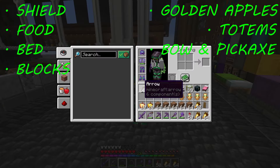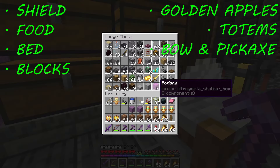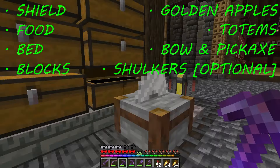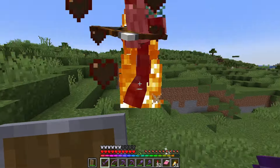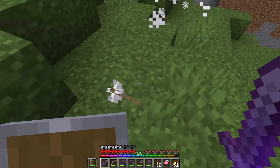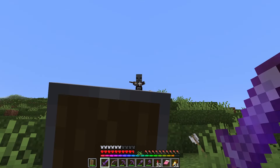Plus arrows, if you're a weirdo who doesn't use Infinity on your bow. I'm also going to grab a couple of empty shulkers for some goodies. And one last thing I'm grabbing, which is completely optional, is a bottle of bad omen — it ups the ante and gets you better loot, but I'll explain properly later.